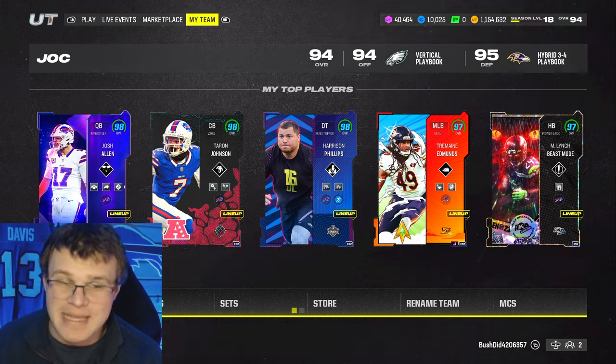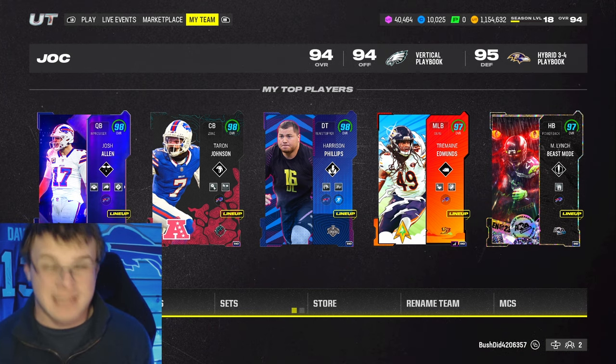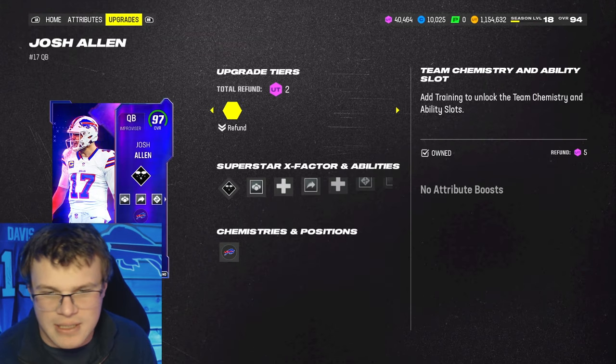You can see him right there — Team of the Year Josh Allen. All faith is restored. Everyone bow down. All he asks is that you kneel. Josh Allen's on the team and he looks awesome. I'm not even gonna get into anything. Let's just look at this card.